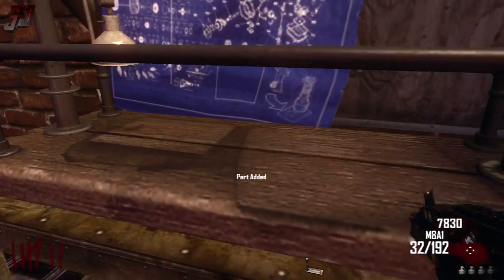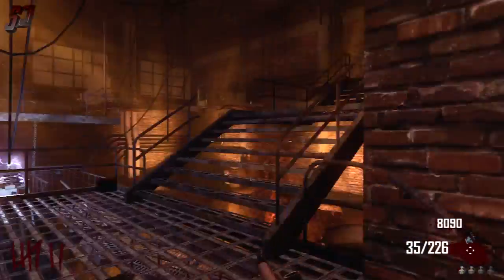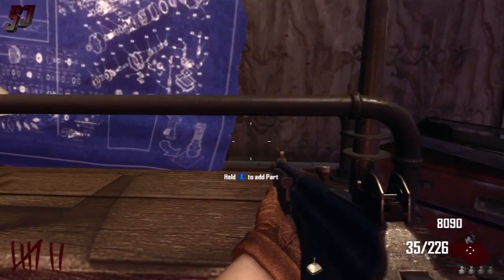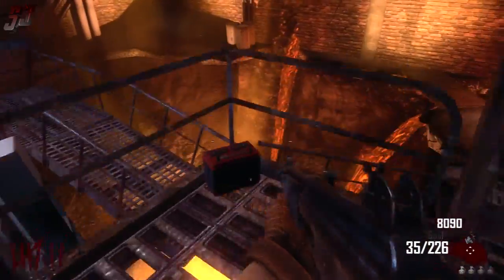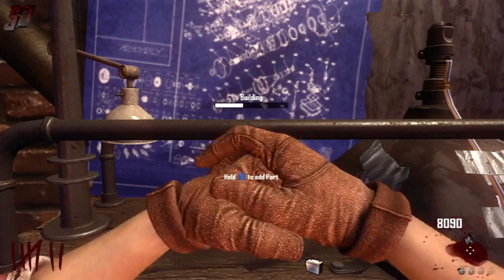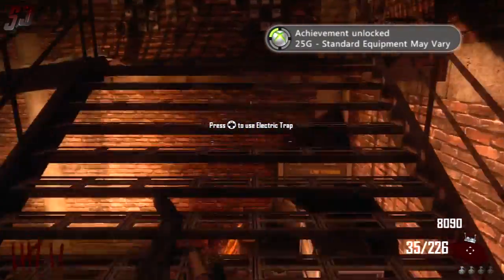The second item is the TV tube — it's kind of like a cracked TV screen. In this case we find it up here on the window ledge, and you add that to the workbench. The third and final item is the battery, which happens to be right here near the workbench. That will combine to give us the electric trap, which is the fourth piece of equipment acquired in this game, and that will get us the 'Standard Equipment May Vary' achievement for 25G.